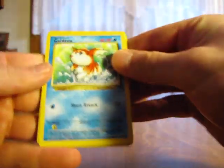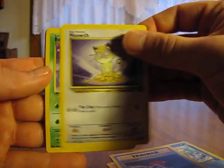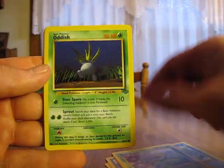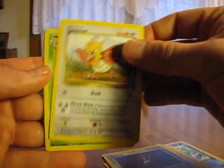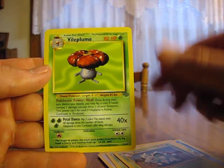Let's see what we get. Goldeen, Rhyhorn, Pokeball Trainer, Meowth, Bellsprout, Oddish, Spearow, Gloom, Dodrio, Nidorina, and a Vileplume.